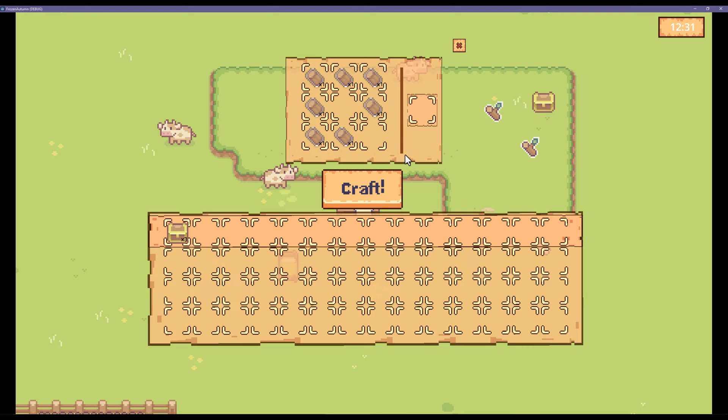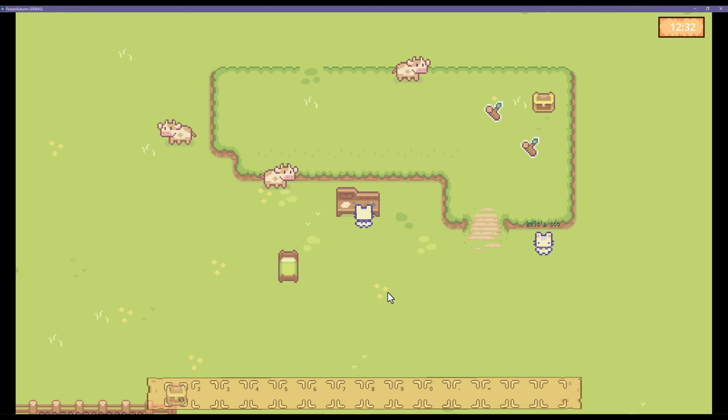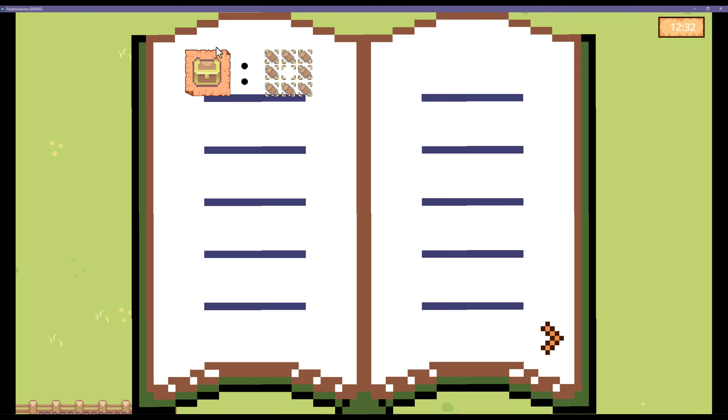This is the fun part that I like about it — if you craft something that actually isn't a recipe, it ends up eating all of your items. So there's a little bit of risk involved with the crafting system. Now if I pull up the recipes again, you can see that the one recipe I've done already has been added to the known recipes book.